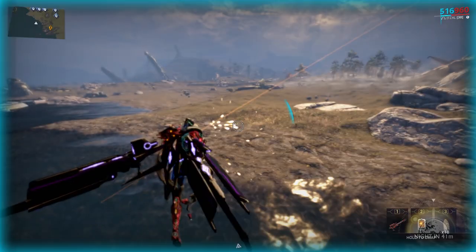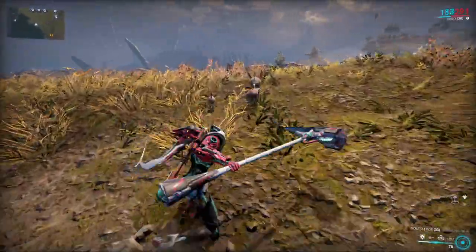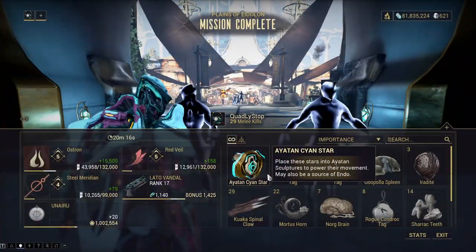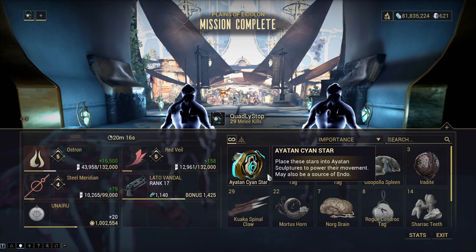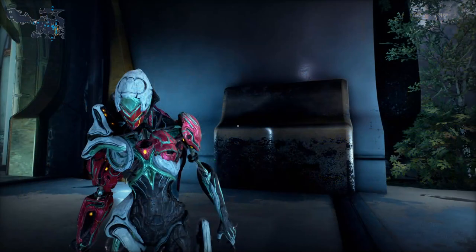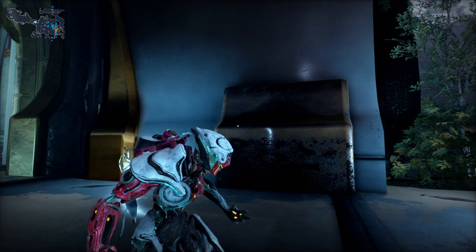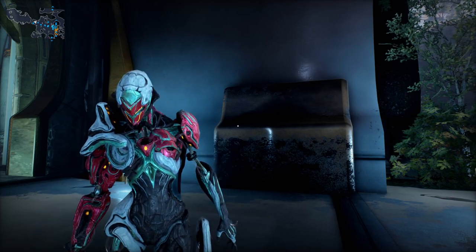I myself love to fly around the coastal area of the map and tranq animals there, so I know there are a lot of Quakkas there as well. In 20 minutes of farming I got exactly this amount of Ayatan Stars, so yeah, not a big one. That is it for the Ayatan Stars that drop from crates and Quakkas, so now let's go to the next section of the video all about the Amber Ayatan Stars.